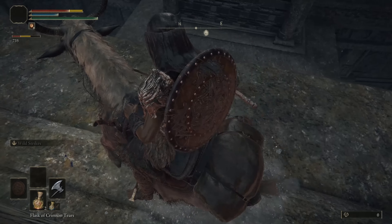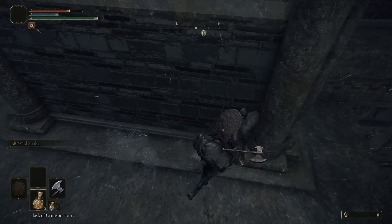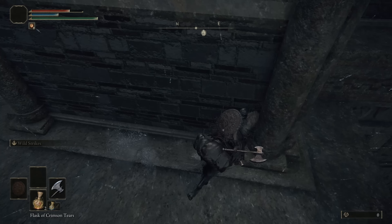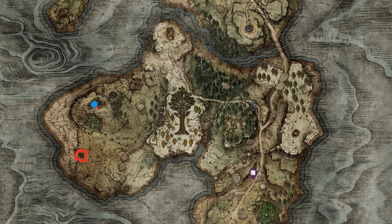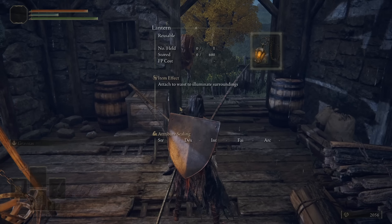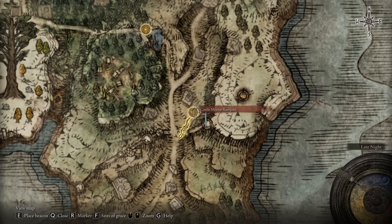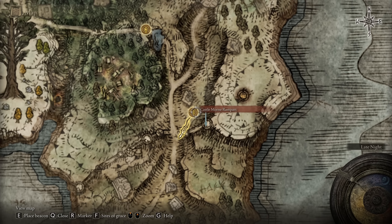We've opened up all the important farming areas for now — it's time to strengthen our character. In this same Weeping Peninsula, there is a merchant selling a lantern that will light up dark areas without taking up a shield slot like a torch would. Additionally, there is a wonderful Turtle Shield here that regenerates your stamina, and it's extremely useful if you wear it on your back.